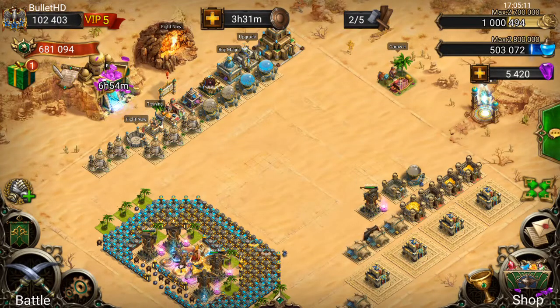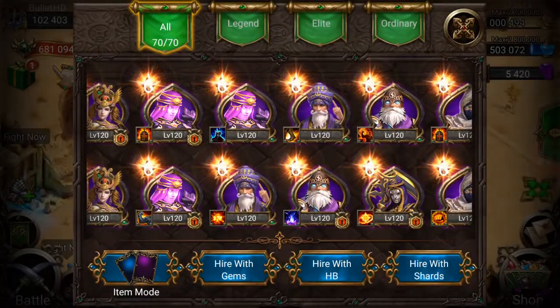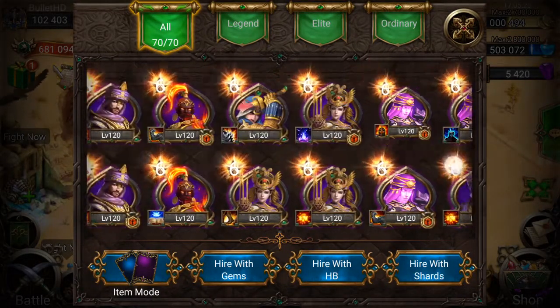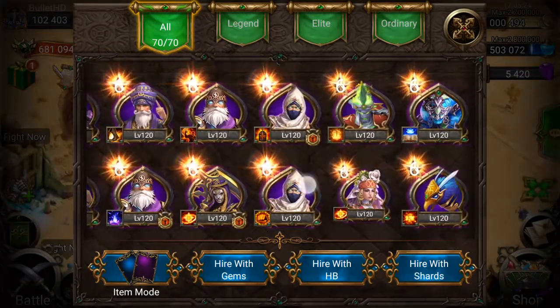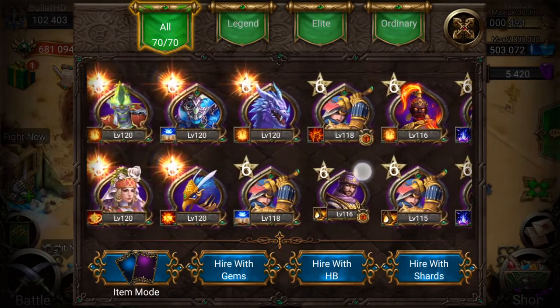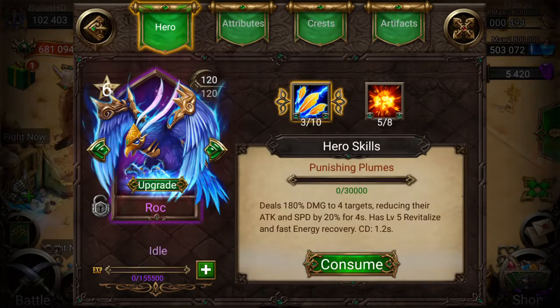Hey guys, how's it going? Bullet HD back again. So today we have exactly 1 million gold, which means we're going to be able to take our Bahamut and Rock up to 7-star. Yesterday we made a video on taking them up to 6-star and I was able to sweep them about 8 times today, 4 times each, and we pretty much got them right up there.